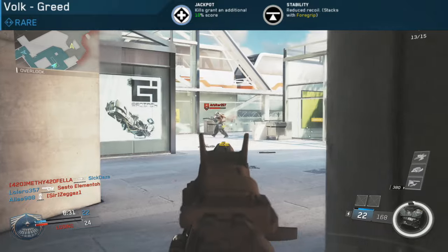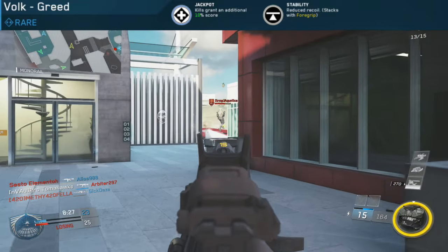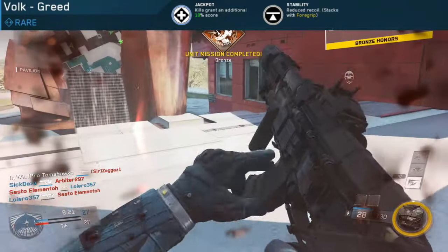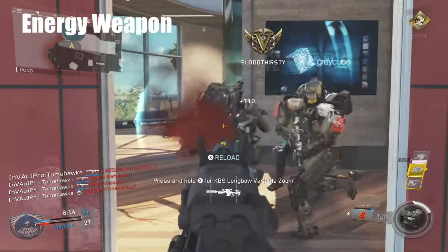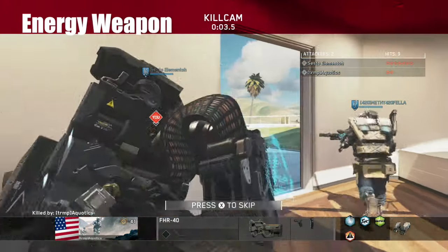The main perk that actually makes this gun quite good is the stability. It does reduce the recoil — I feel like it does a lot better than the grip attachment, and it helps just get those long-distance shots. This weapon is actually an energy weapon. I prefer this over a ballistic weapon: it bounces around corners and the ammo regenerates in the chamber, which is very useful for this gun.